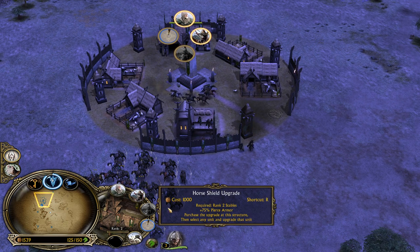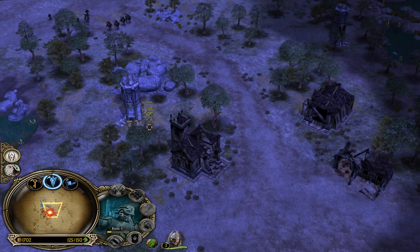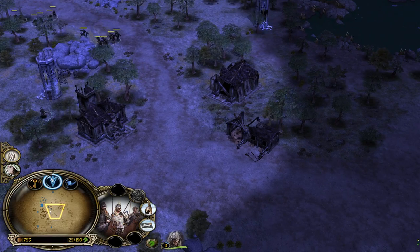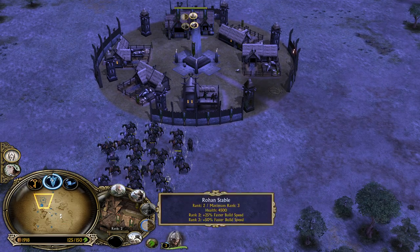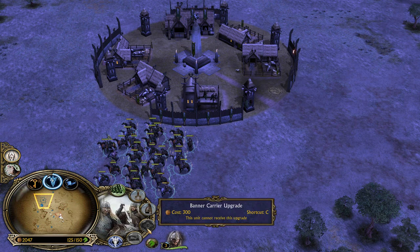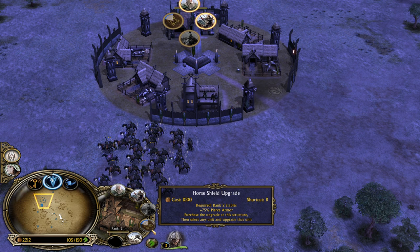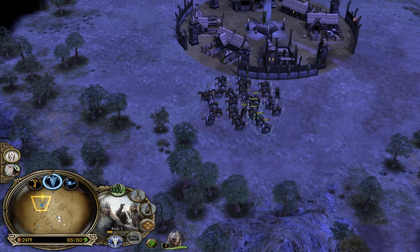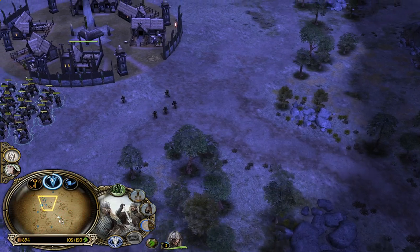We got the stable to level 2, which is great. Horseman's shield is a bit expensive. We put them inside to get the bonus - now all the bonuses are accomplished. The Horseman's shield upgrade makes them tankier against pierce damage - against arrows from towers and from archers - and it stacks with the heavy armor. So heavy armor plus this makes you quite tankier.